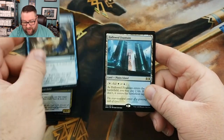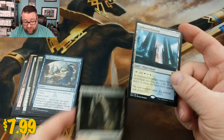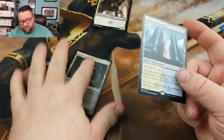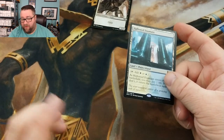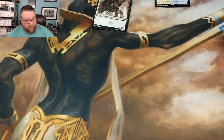All right, let's see what we got. You got yourself a Hallowed Fountain! Not too shabby on that. Tokens are going to an entirely separate pile. So congratulations, Ulysses — that is going to you.